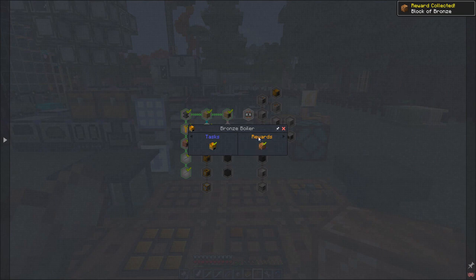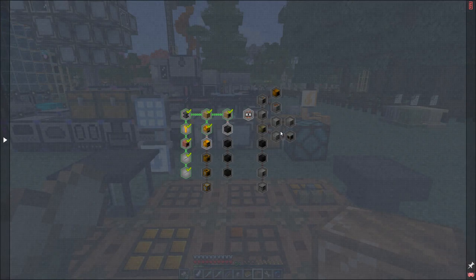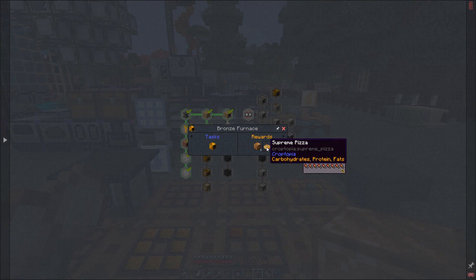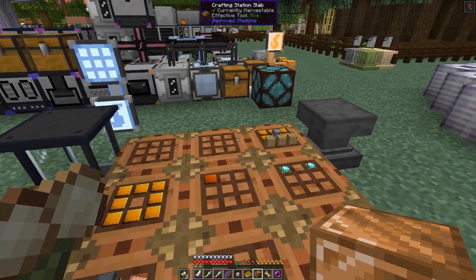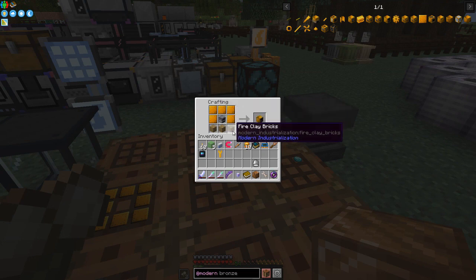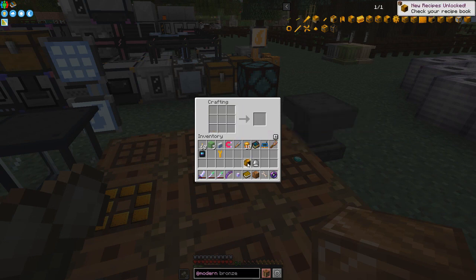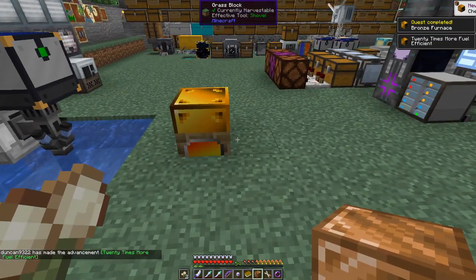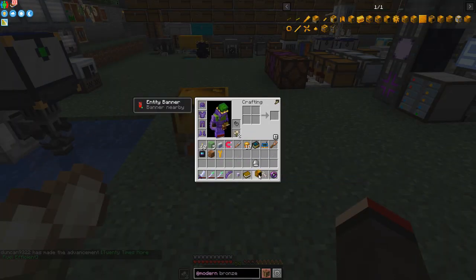We then get the bronze furnace — another block of bronze and some supreme pizza, which says one saturation but actually has 26. Let's make the bronze furnace: it's a furnace, five more large plates (one large plate is four bronze ingots, so it's quite a lot), and fire clay bricks again. This machine is basically 20 times more efficient for smelting.